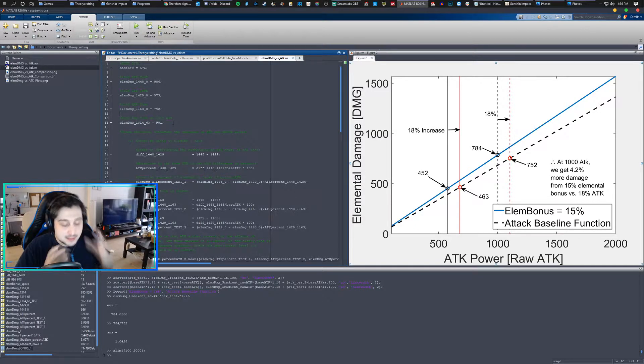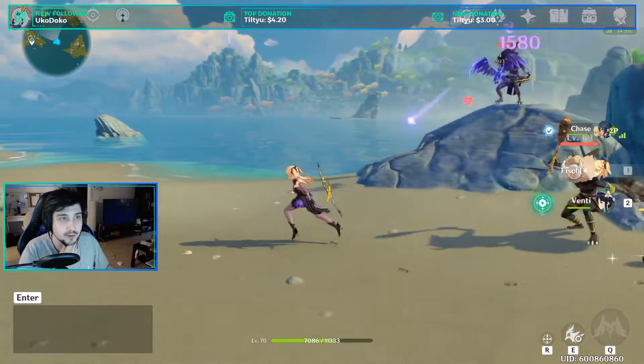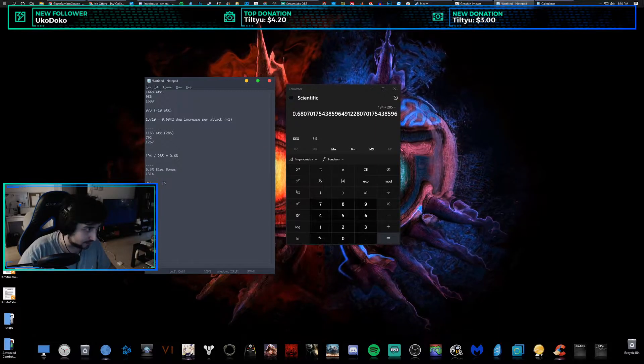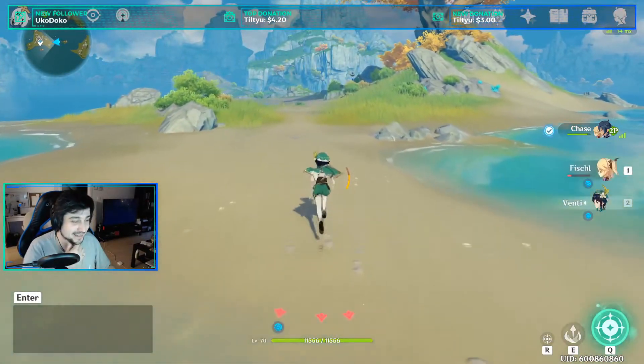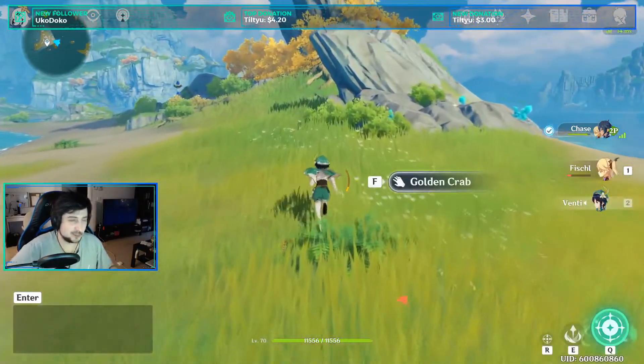Then I did a third instance where I equipped a cup that had 6.3% elemental electrical damage bonus, and it gave me 951 damage with attack now at 1314. So now what I have to do is account for the attack loss and then add the bonus to see if it's linearly added — if it's literally 1.063 applied as a multiplier.